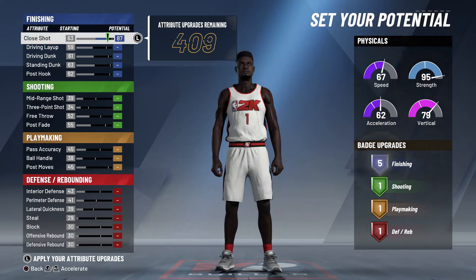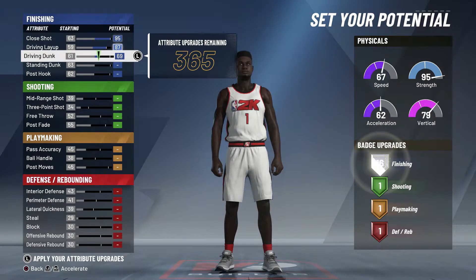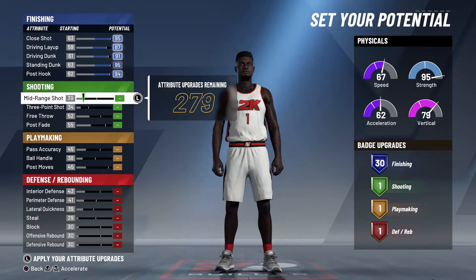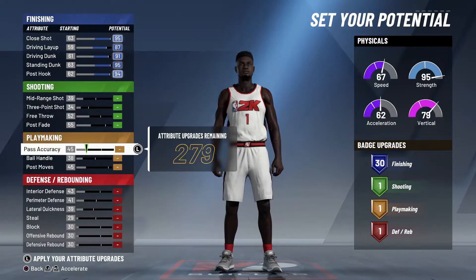Once you get to set the potentials, put everything on finishing so you get the max amount of finishing badges. I believe we end up getting 30 finishing badges. I do have a similar build to this in my career that you guys might have seen on my stream — the build I've been showing off in the Zion videos the past few days.